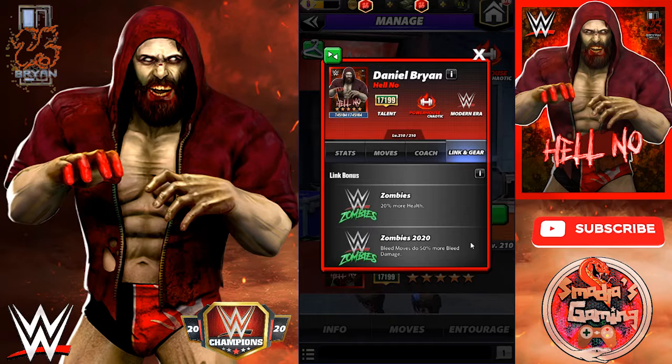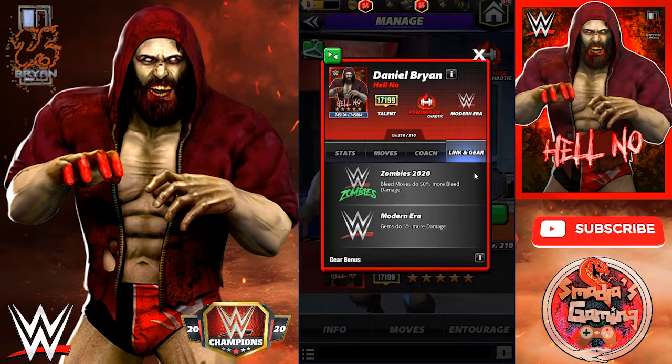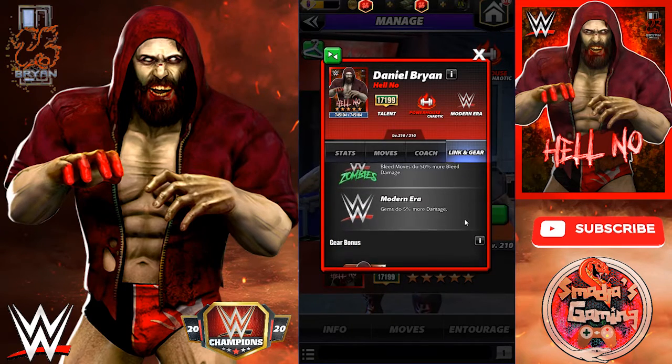For links, we have the normal zombies — 20% more health. Zombies 2020 bleed moves to 50% more bleed damage, and the modern era gems do 5% more damage.